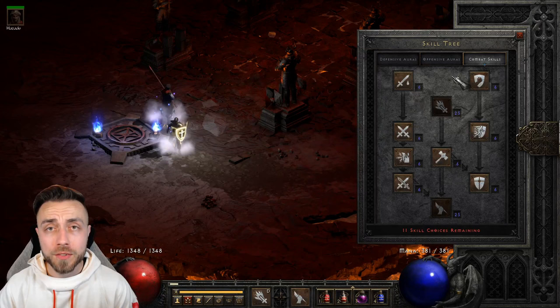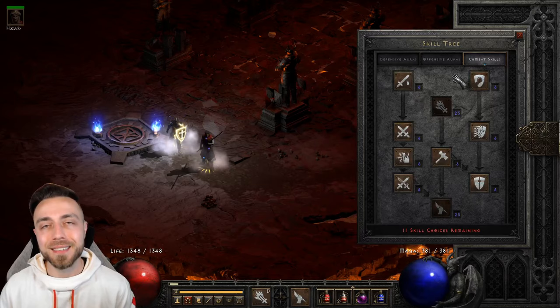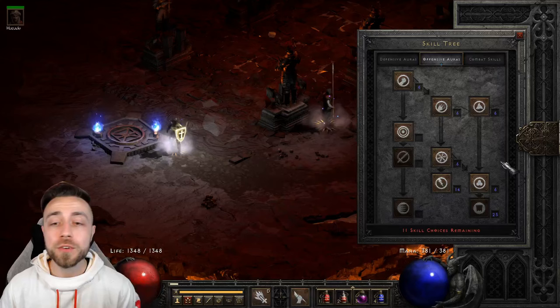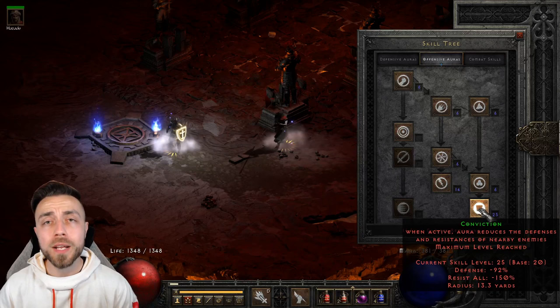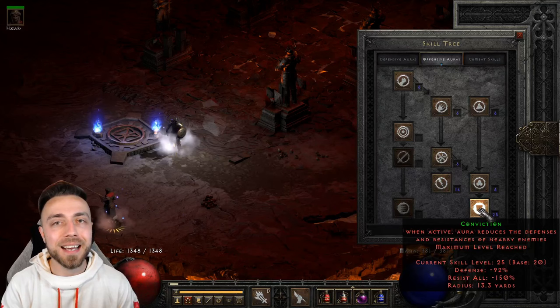For the skills, remember we're replicating a level 75 character, so there are still skill points left over. You're going to max Holy Bolt as a synergy, put one point into all prerequisites to reach Fist of the Heavens, and then max that out as well. In Offensive Auras, pick up all prereqs and then put in enough points so that Conviction Aura is at its maximum minus 150 enemy resistance. This is especially important on the starter version because while progressing you'll have to rely on the lightning damage of Fist of the Heavens to kill anything that isn't undead or a demon.